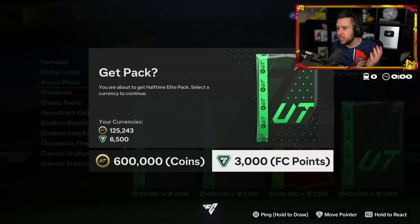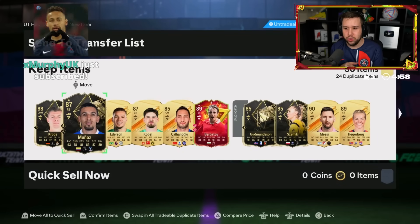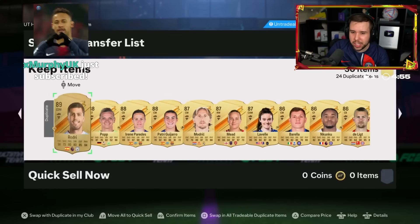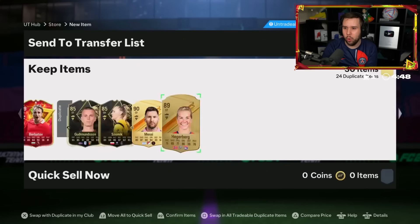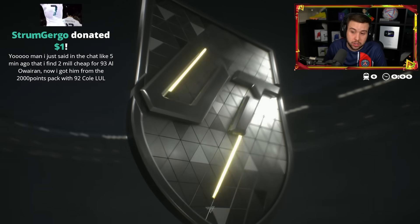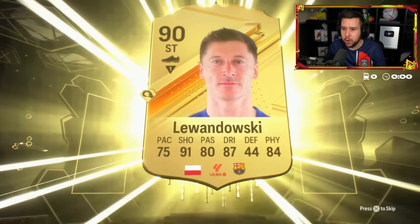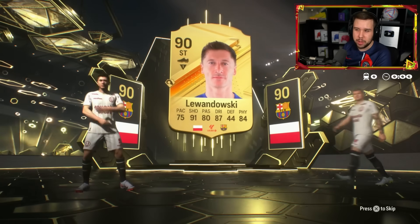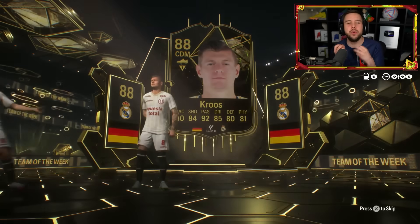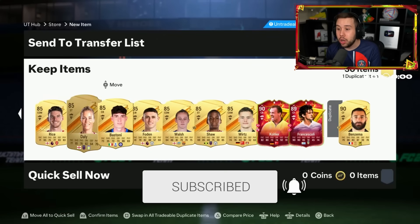Flicking between the 500k and 600k packs - he goes for the 600k. Double inform walkout, around 87 I'm pretty sure. Berbatov, Cruz, two other informs, Dempsey. Then another 600k with FC points - Lewandowski 90 overall and an in-form walkout. EA, I really hope next year we get something new for these animations - the same two animations every double walkout, we need some creativity. Final: Kola and Enzo.